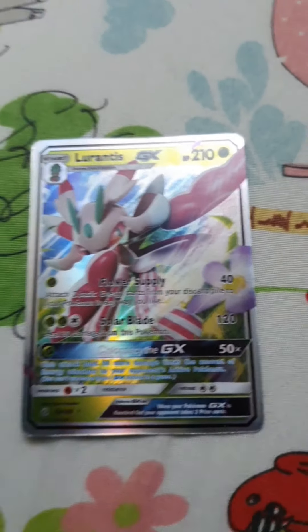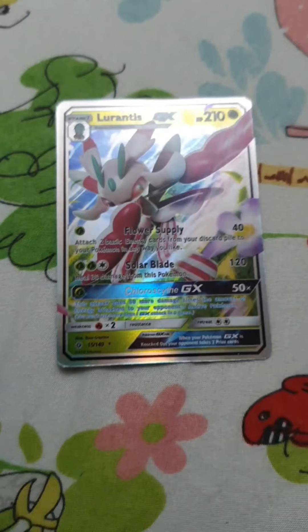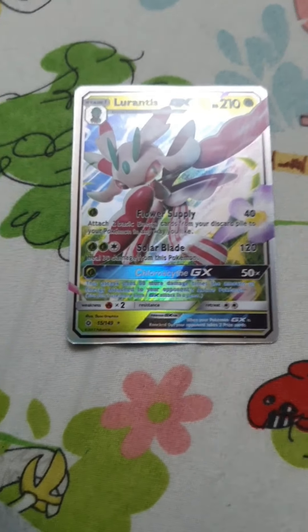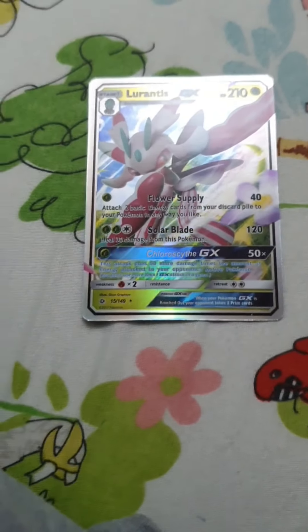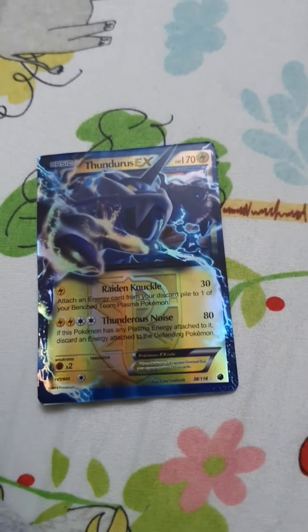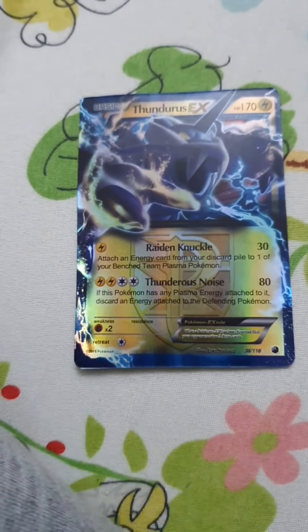This Pokemon is called Lurantis. It has 210 HP, 40 damage, 120 damage, and 50 times damage. This Pokemon is called Thundurus. It has 170 HP, 30 damage, and 80 damage.